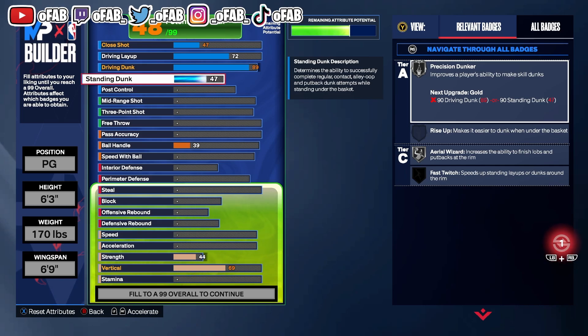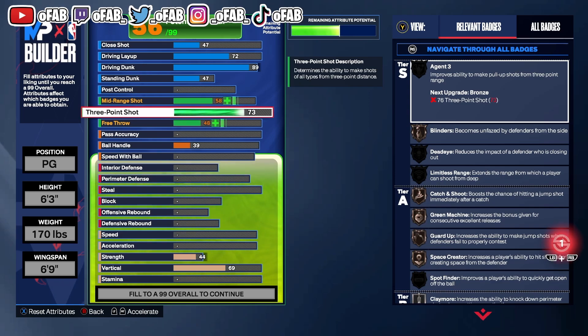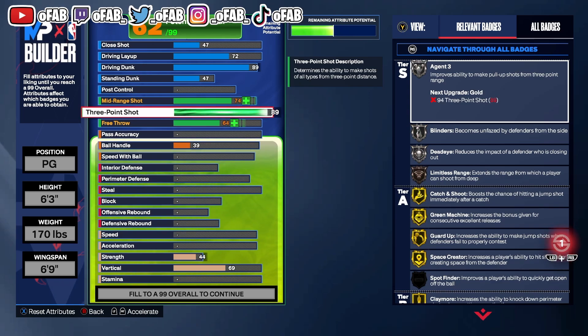For the three-pointer we're doing a 92. My point guard build has a 96 three with gold Limitless Range and shoots from deep. We paired our builds together — this build does it all, and he can afford silver Limitless because silver Limitless is good in this game, and my point guard already has gold.